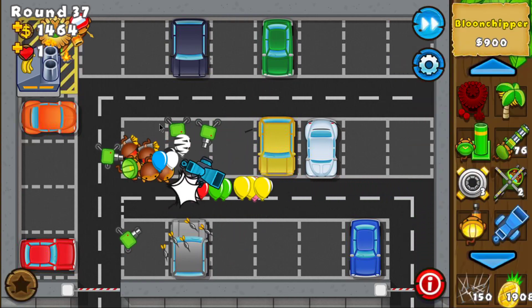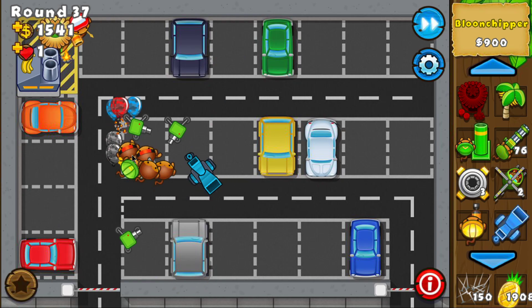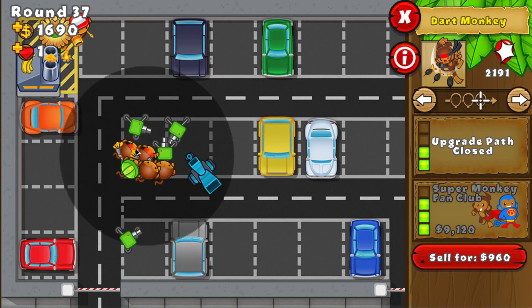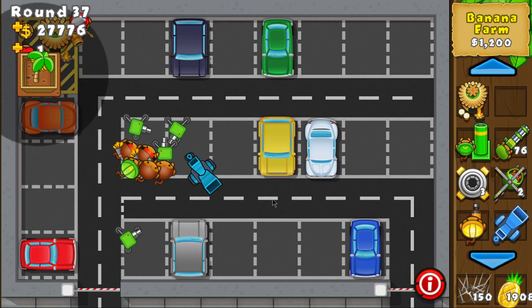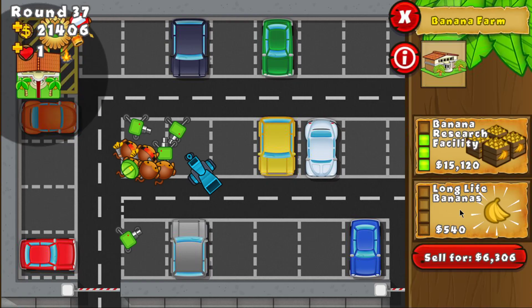Get the factory to 2-0 just to have boxes with extra worth. Round 37 has camo bloons, and that's why the Dart Monkeys are on strong — with the special building I can pop camo bloons just like that. At the end of the round, sell the factory and do the trick again. In this way you can get a lot of cash multiple times.